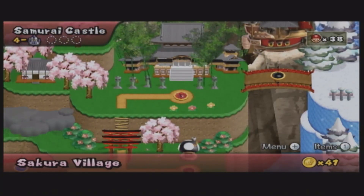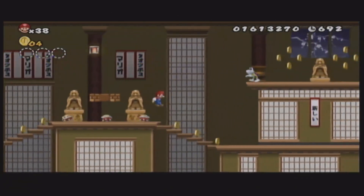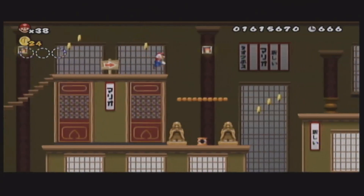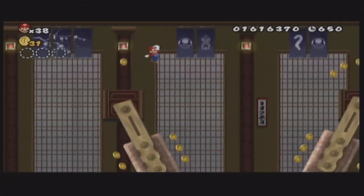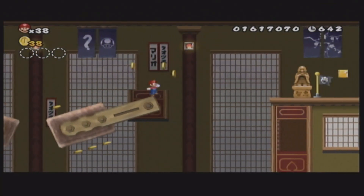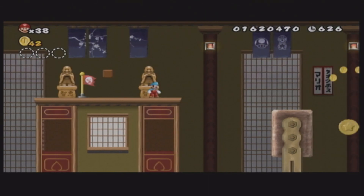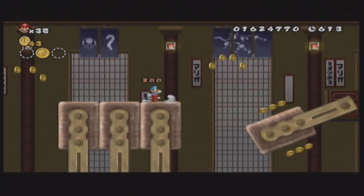Now we have the samurai castle, then the ship, then a snow world. Immediately just some spines flying around, and dry bones — I don't think we've seen dry bones in the castle yet, so that's cool. I'm curious how we're supposed to get that star coin down there. They bring these little hammer things — I think this was only in New Super Mario Bros. U. We also see a lot of these statue things — is that supposed to be like Buddha or something? That's how we get it. Nice.